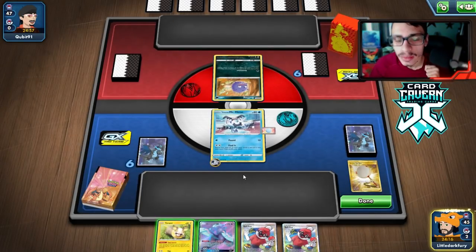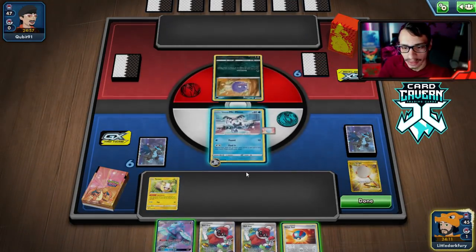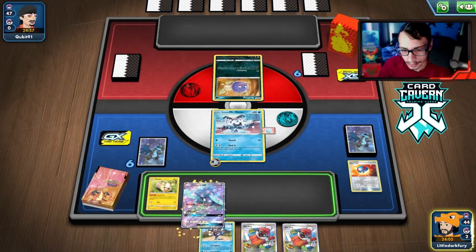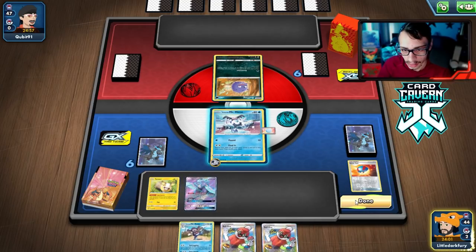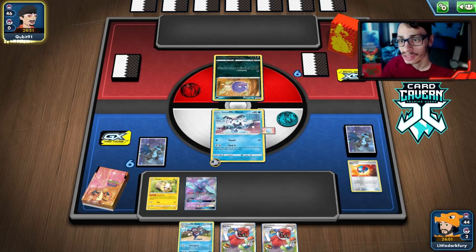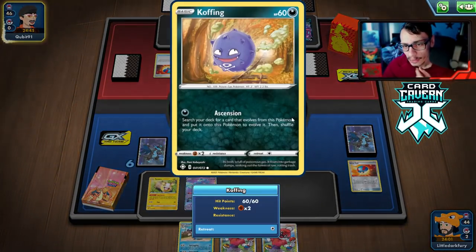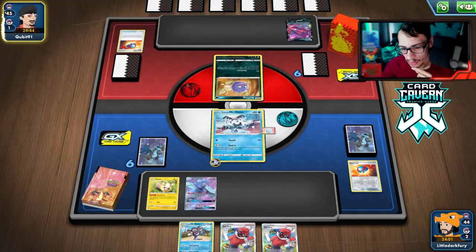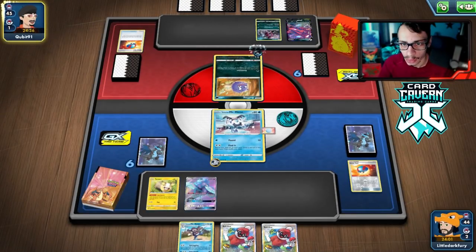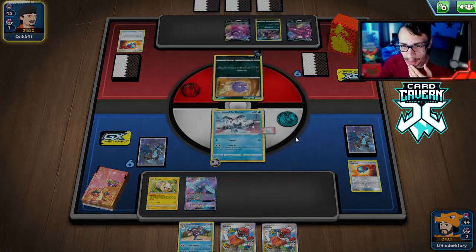We can get Great Ball back. We have Ball Guy in hand — I think we use it because if my opponent gets Ascension off we don't have access to Yamper. We bench Mr. Rime and pass. The Weezing is a little annoying, but we can take it down next turn. Even if they go for a turn one Weezing, it doesn't do much because we can knock them out, so we just play Ball Guy and we have a knockout.